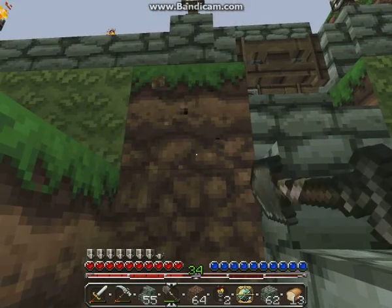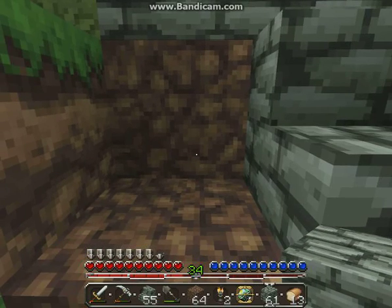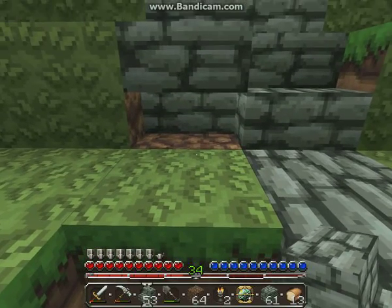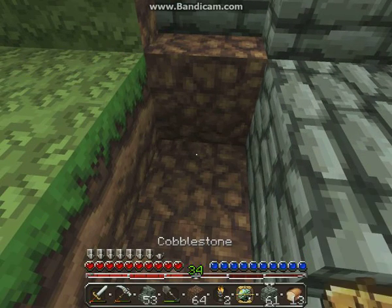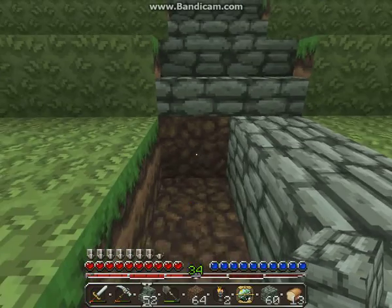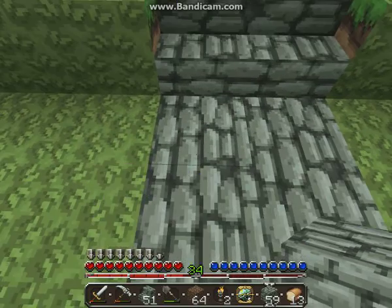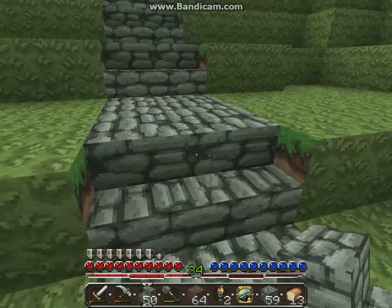Well, that can still be cobble though. So we're just going to kind of make this look a little bit better. That actually needs to be cobble. There we go, that's better. That's kind of weird, but it works. I think that is the last piece — yes, it goes down. And then our little garden area is right over there.